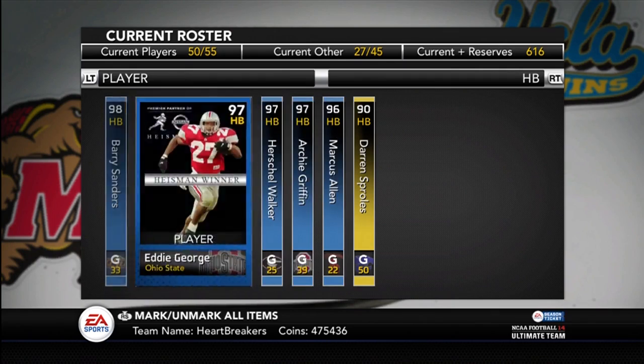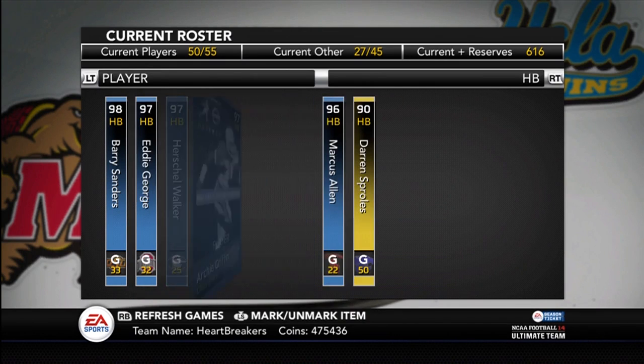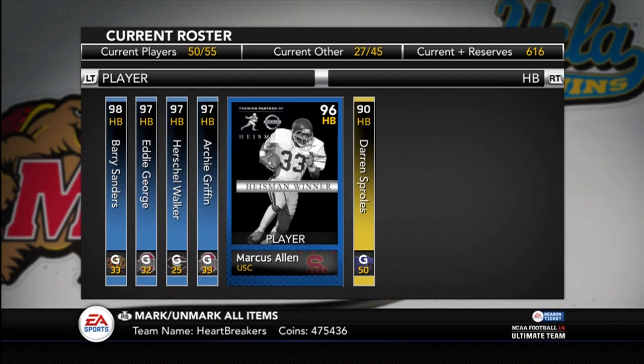There are all the halfbacks I have. I do have Mark Ingram, I just got to get him done. Darren Sproles is the only gold card halfback I have, and my current roster is getting very full. I'm going to have to figure out which cards to sell or bump to the reserves — I'll have that figured out later. Look for the next installment of collecting all the Heisman winners. Drop the video a like, subscribe if you haven't, and peace out guys.